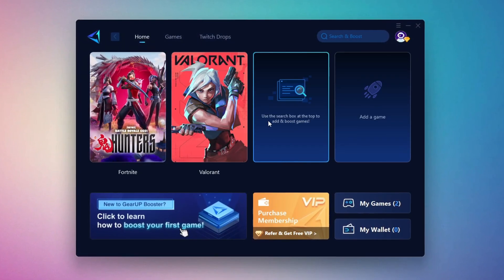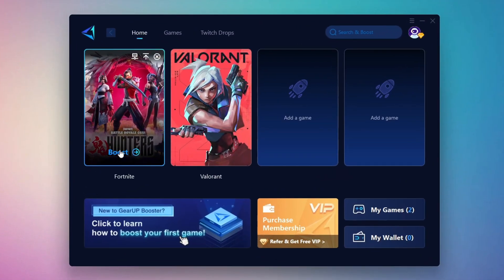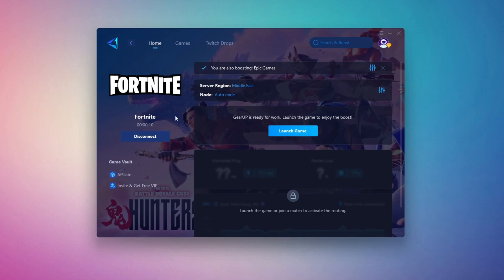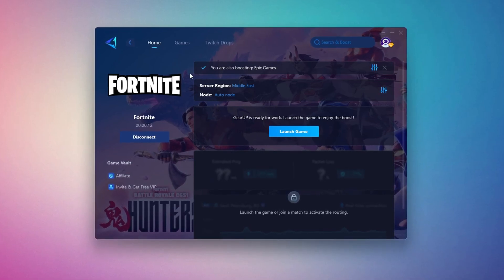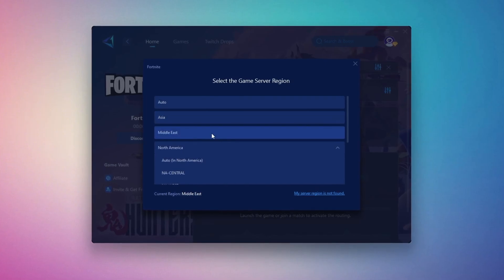To optimize your network and FPS, return to the Home tab and select the game you want to boost — for example, Fortnite. Click the Boost button and the tool will begin optimizing the game. It will automatically find the best server for you. Then choose your server region and select the nearest server for the best connection. In my case, the Middle East server works best.